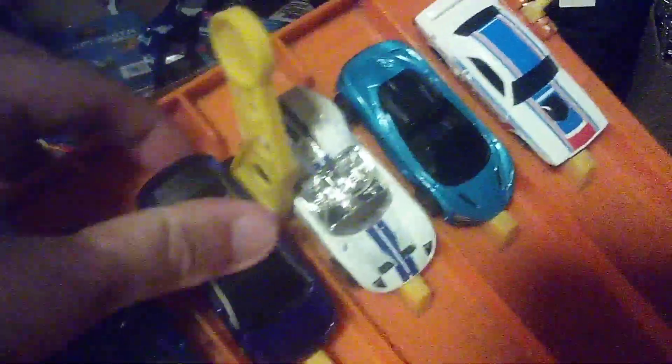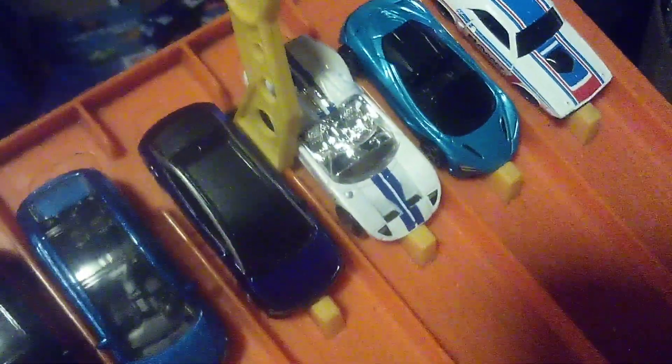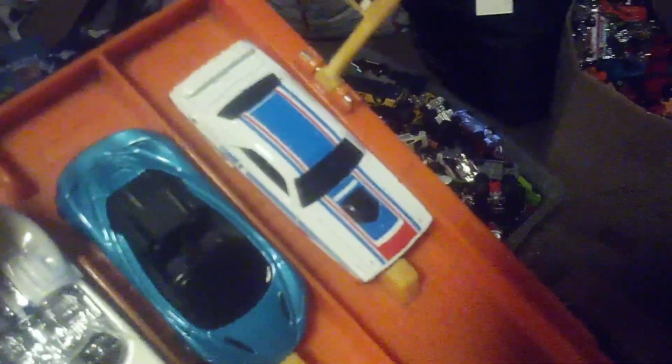Next group. We have the Range Rover Velar, Tesla Model X Matchbox variant, a VW ID.4 — we call it the ID4 — the Ford GT X1 Concept, McLaren 720S Spider, and the '71 Dodge Challenger RT. Here we go — whoa, close race! It's the Tesla Model X, Matchbox variant. That'll move on. Talk about a close race — getting a lot of close finishes here. Alright, next group.